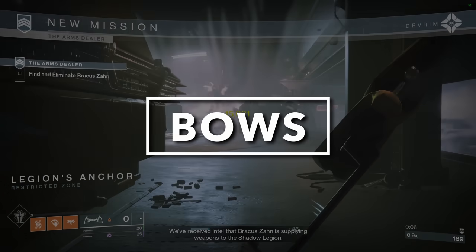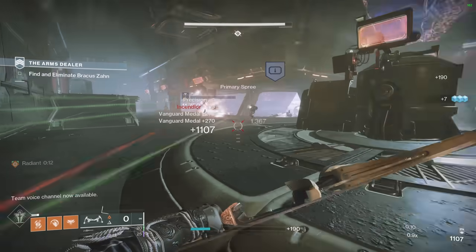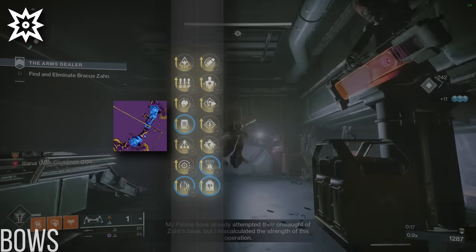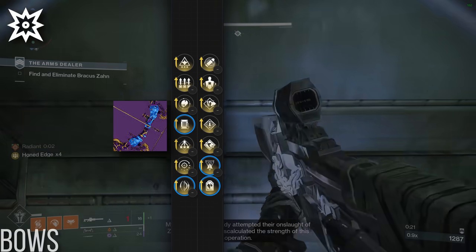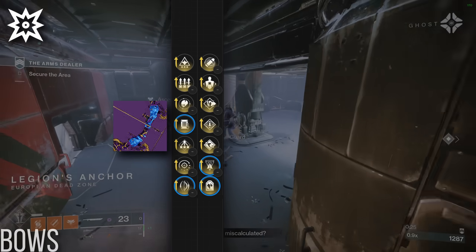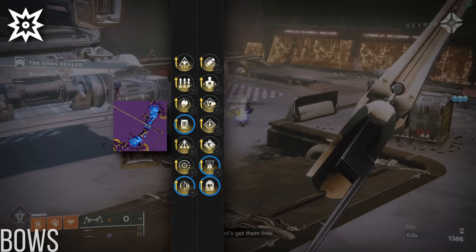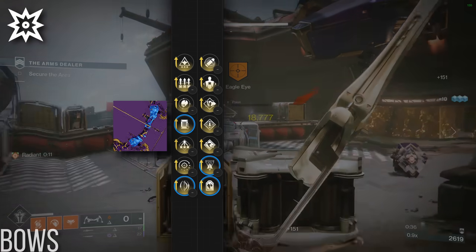Bows are up next. While bows have historically had pretty lackluster diversity, recently a couple options have caught my eye. In the kinetic slot, I actually only have one bow to talk about — Rack on Tur — featuring Archer's Tempo, Shoot to Loot, Explosive Head, and Headstone on top of the superior precision frame archetype. These perks cover every aspect that you'd want in an endgame PvE bow: Archer's Tempo for sustained fire, Shoot to Loot for when repeated shots aren't as valuable, Explosive Head for the classic bow damage perk, and Headstone for a more niche splash option.